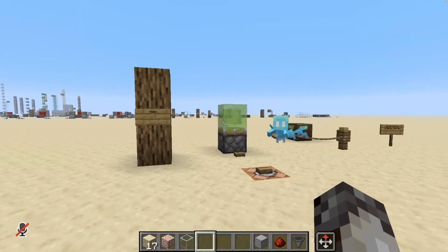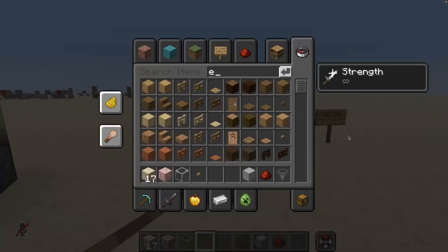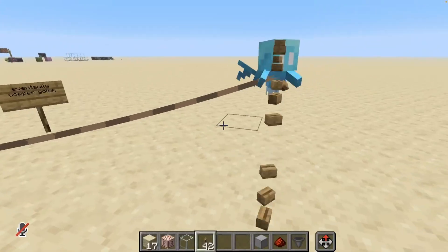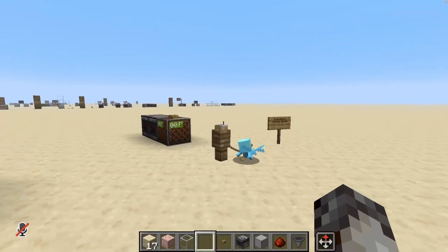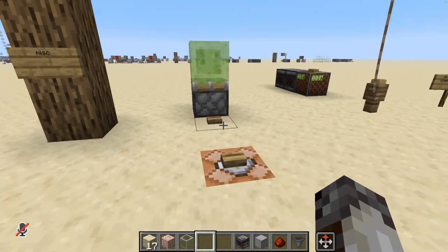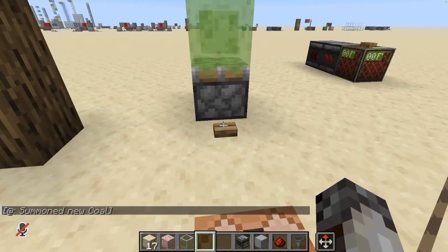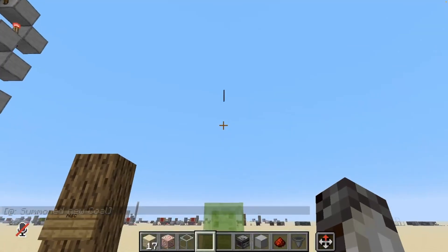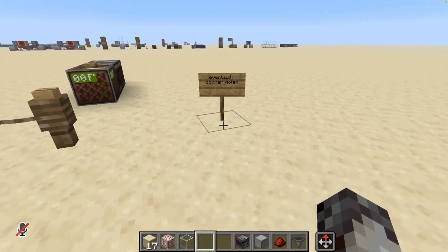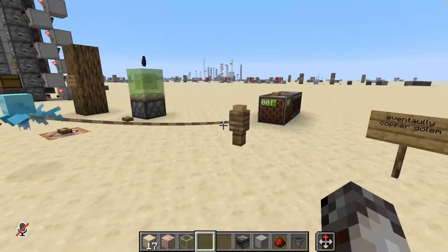There are also a couple of miscellaneous ways to transport items. The allay is a creative option — it can hold up to a stack of items and will always deliver them straight to the player who gave it the item, or deposit items near a playing note block. You can also launch items vertically with slime blocks, since all items in floating form are very bouncy. And the honorable mention is the copper golem, which at the time of this recording is in betas and snapshots but not yet in the official game — I'm very excited to see how it will assist in moving items from point A to point B.